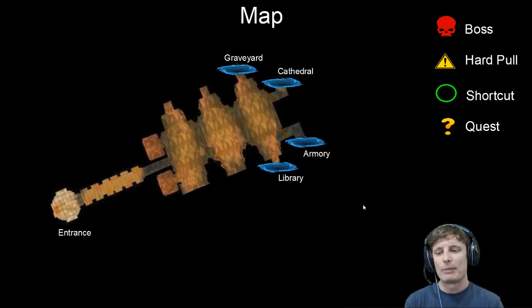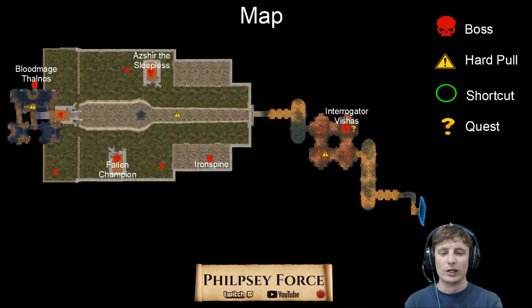Alright, the map! Once you enter the Scarlet Monastery from the outside, you'll enter over here and run up the stairs. The Graveyard is the most northern instance portal, so that's the one you're going to go through. Once you enter the Graveyard, you'll come down, kill some mobs, and work your way into the first room. Vicious is in this room right here, and if you're Horde, that is the quest that you can start.